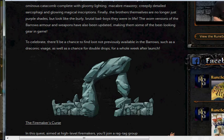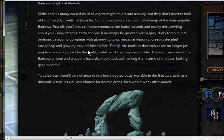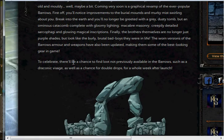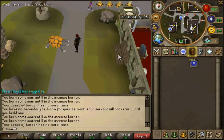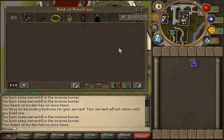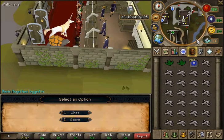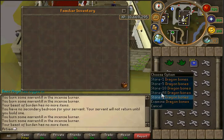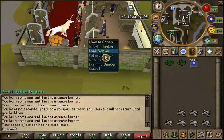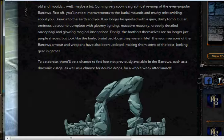The first update is the Barrows graphical rework. I think this will catch on, because not many people actually do Barrows anymore for money — it's really cheap right now. A dark set is like three mil or so, which is pretty insane.